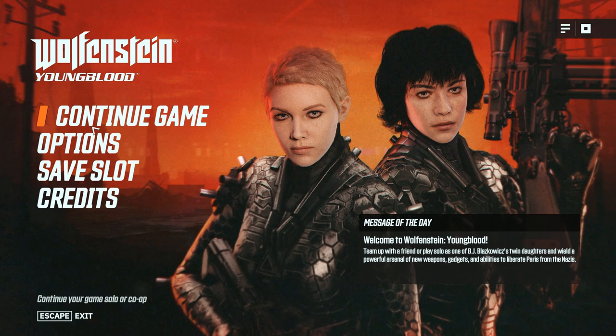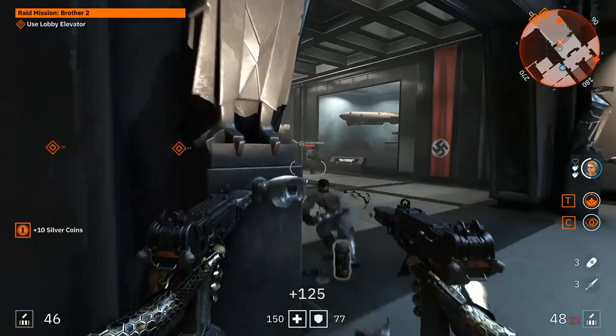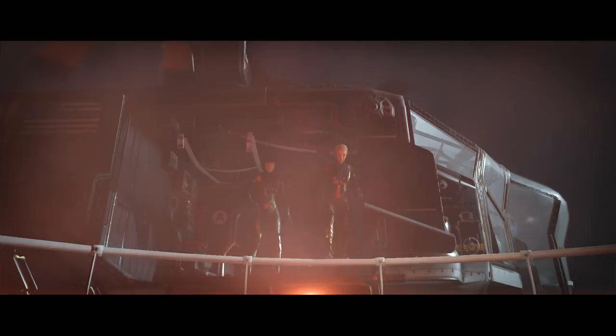The latest Wolfenstein game is here — Wolfenstein Youngblood — the fourth game in the series since MachineGames took over the reins way back in 2014. Youngblood has also been co-developed with Arkane Studios, the developers of the Dishonored and Prey games, and seeing these two devs coming together is like watching Arnie and Carl Weathers giving each other that oily handshake at the start of Predator. For the first time in this series, you're not playing as everyone's favourite Nazi killer, BJ Blazkowicz.